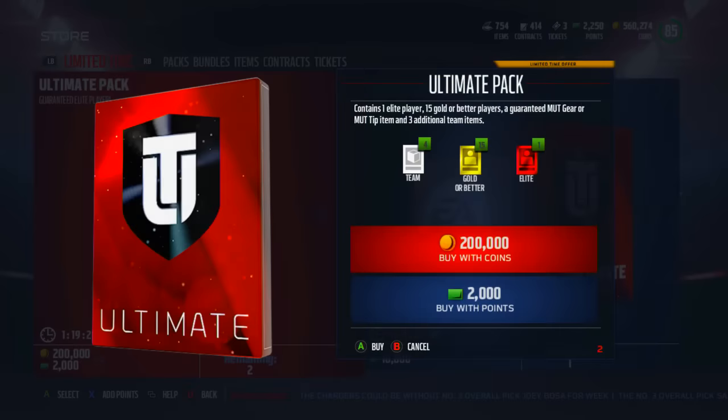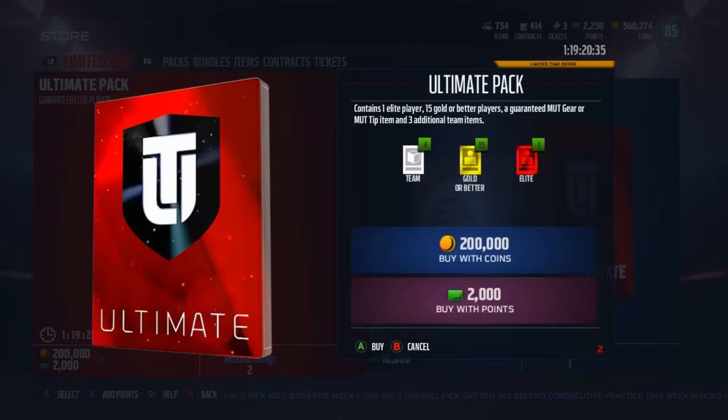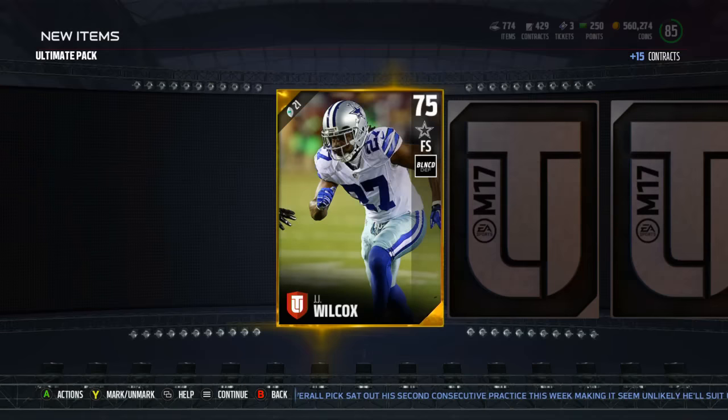The Ultimate Pack is back from last year. It contains one elite player, 15 gold or better players, and a guaranteed Mutt gear or Mutt tip item, along with three additional team items. We're going to open one of these with the points I have laying around from other bundles, and then some pro packs. Let's hop right into it with an Ultimate Pack — 15 gold or better players and a guaranteed elite. This could be fire or it could be complete trash — we'll see.